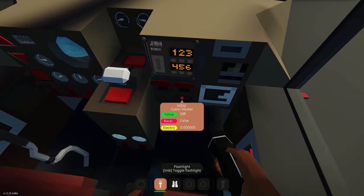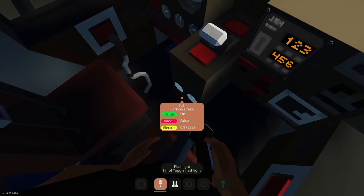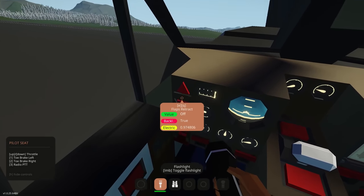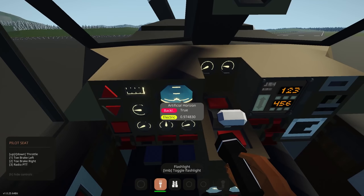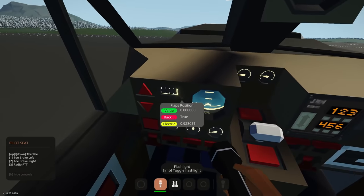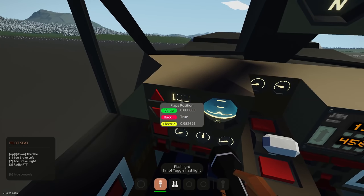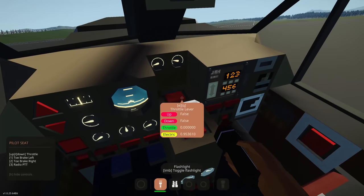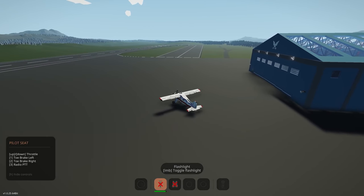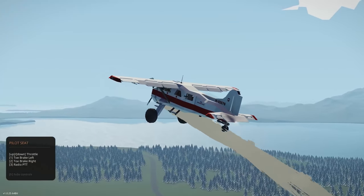Following the checklist: transponder on, parking brake on, instrument lights, navigation lights, beacon lights, landing lights. Controls include altitude hold, flaps up/down, toe brakes, throttle, and radio push-to-talk. Getting everything up and running: ignition on, brakes on, flaps extended to 0.4. Parking brake off, throttle up — and we get a quick, easy takeoff. Let's get flaps up.